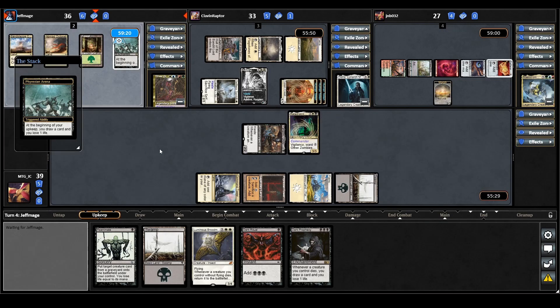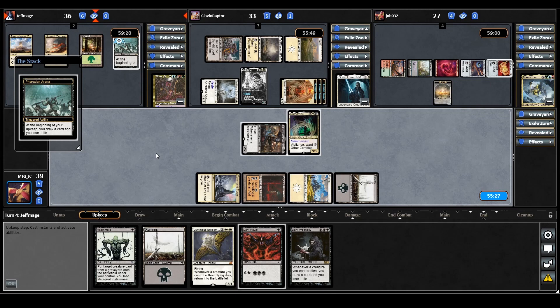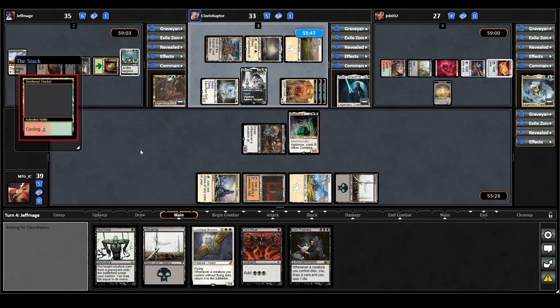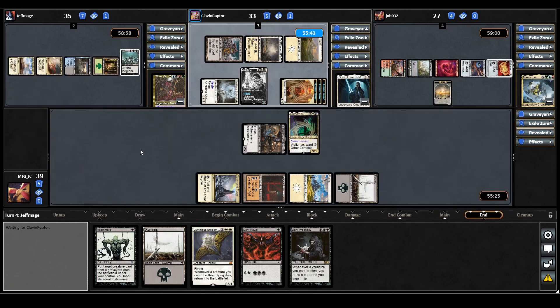Phyrexian Arena triggers on Sliver Queen's upkeep — they lose a life and draw a card. They play a tap land for turn and cycle a Sheltered Thicket, and it looks like that's it for their turn.